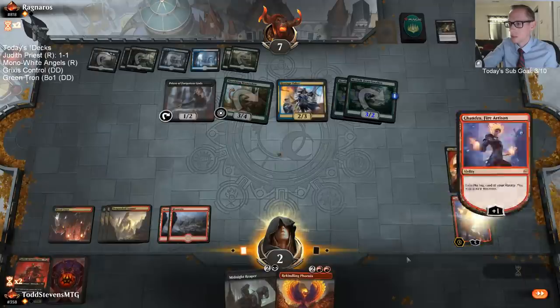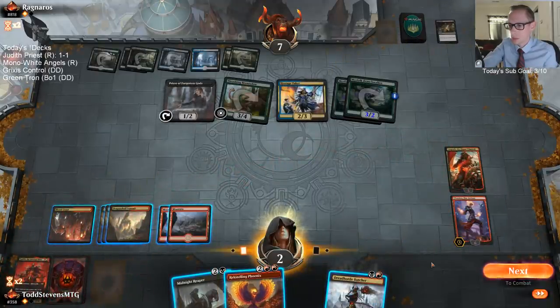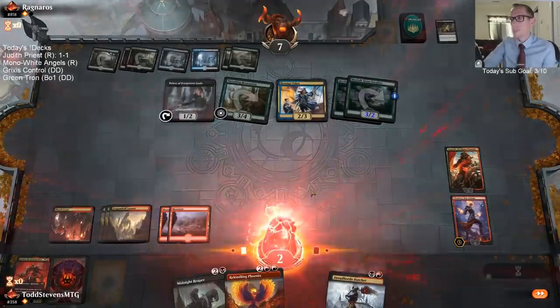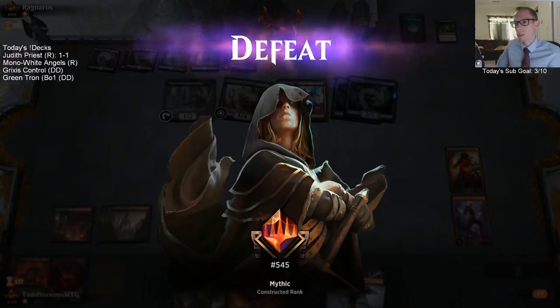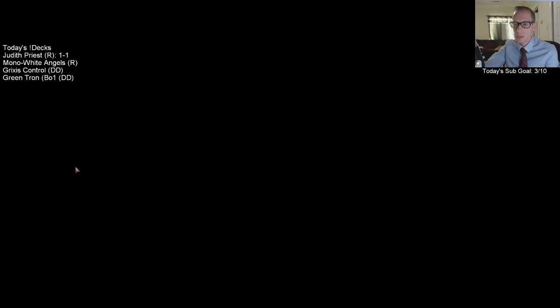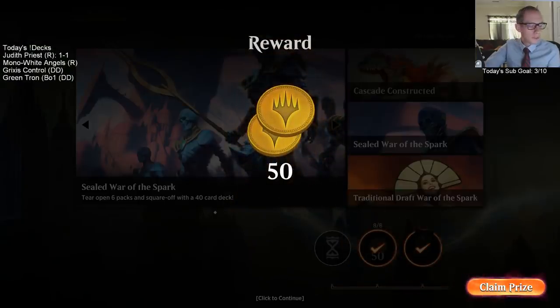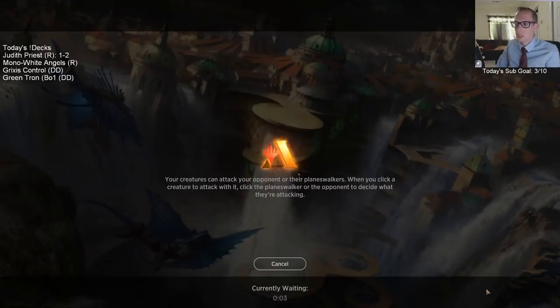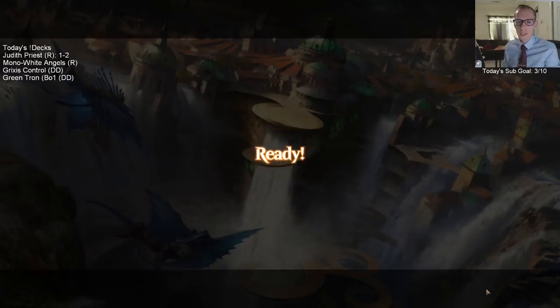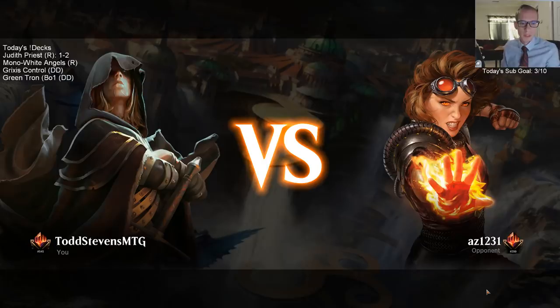I should have kept Judith, let the Angrath die, and attacked with all my creatures. My decision to protect Angrath ended up being really wrong — my opponent was able to just empty their hand, and then they had Hostage Taker on top. That just didn't work out at all, and it certainly cost me this game. That double Branch Walker 3/2 was awesome for them. Still, this used to be just a really bad matchup for this deck before, and those were some close games for sure.